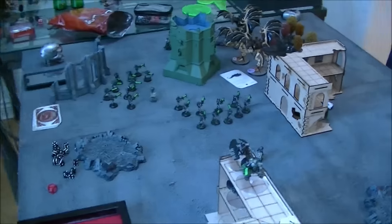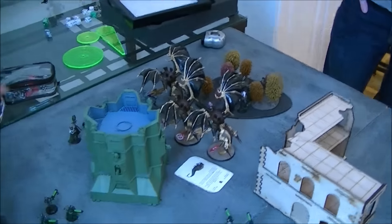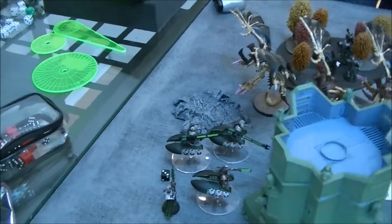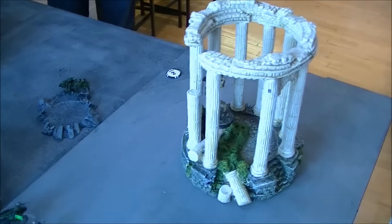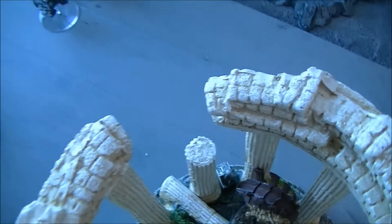End of Tyranids turn five: flyers moved up, shot a ton of shots at his Destroyers and Lords there — did nothing, all saves made. Malanthrope moved up to be my objective. That's pretty much it — there's my objective right in the corner.